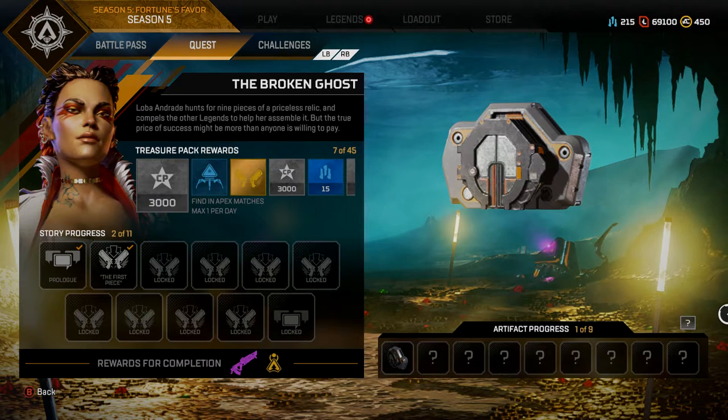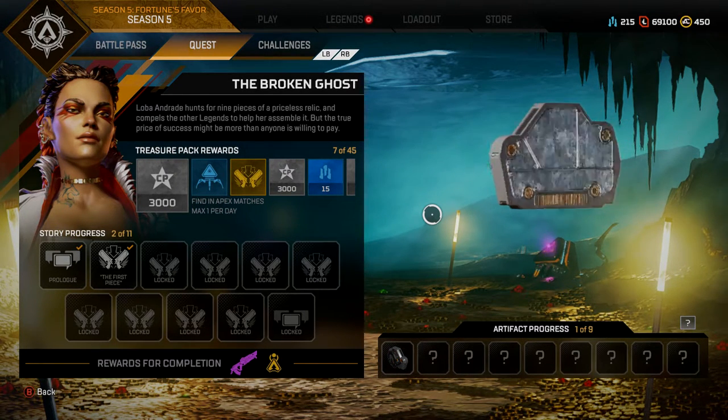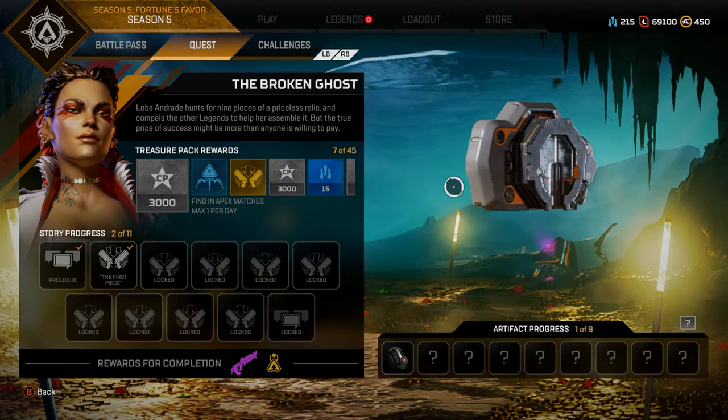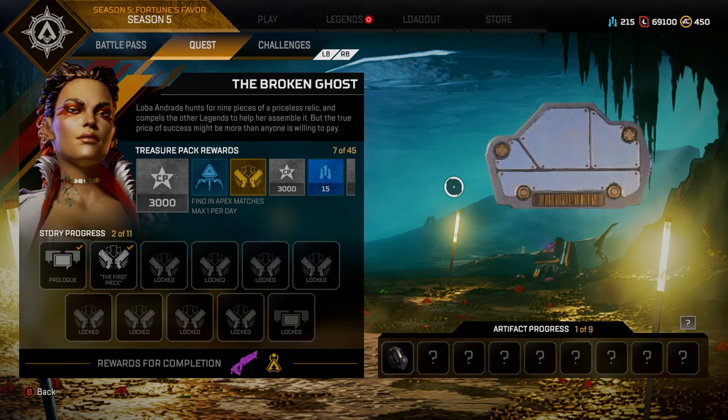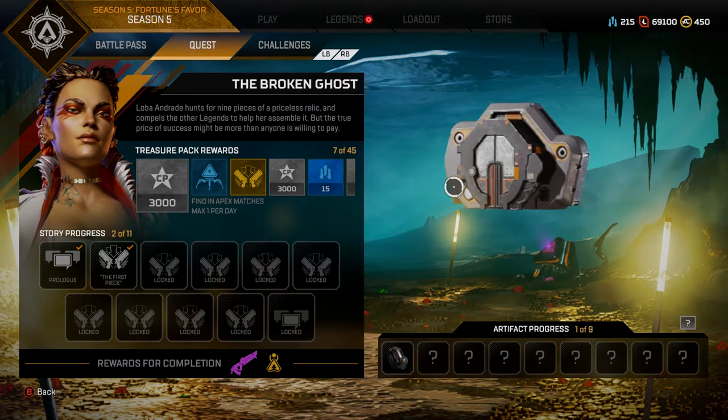Cool, so that was the main mission. That's the first artifact — looks like a piece of something. Also, I just noticed this is a Hammond Robotics logo right here, right at the corner, right under my cursor. Yeah, that's Hammond Robotics.